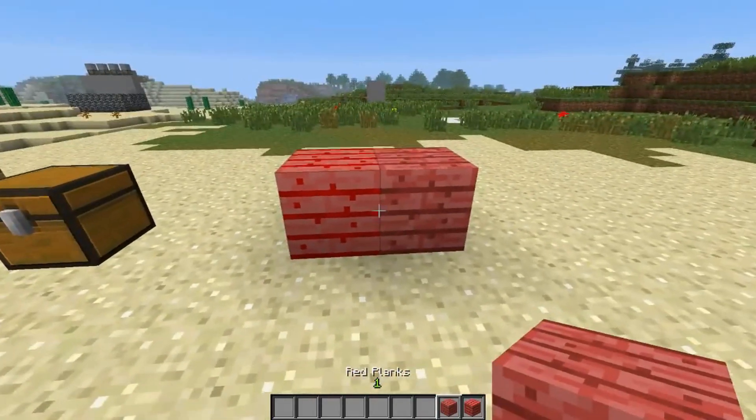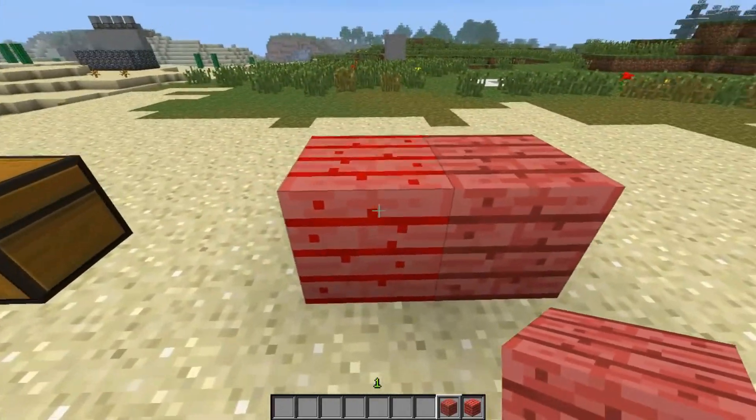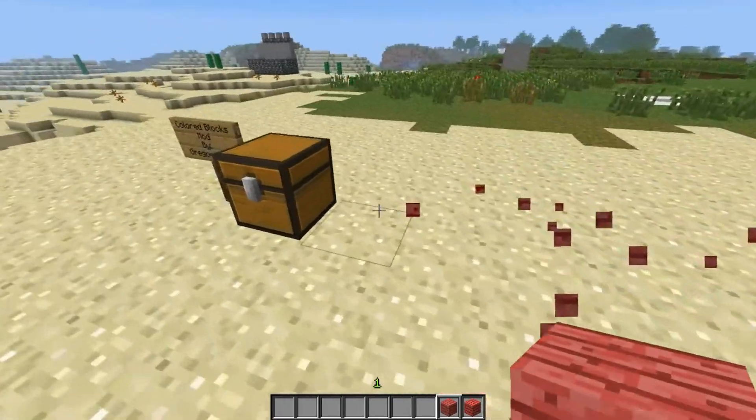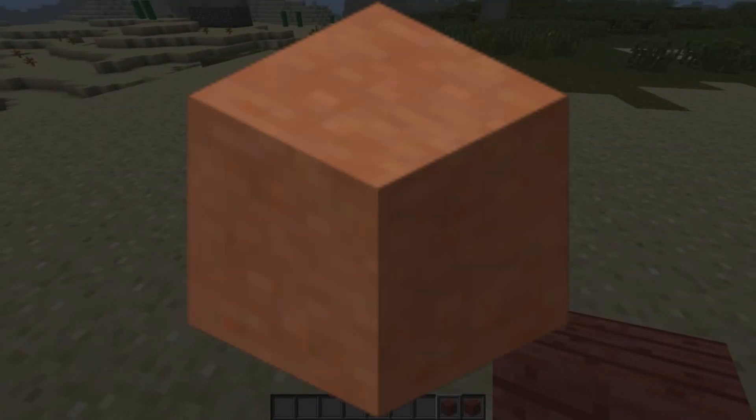Another item by Dinnerbone that isn't released yet is dyed planks. Dinnerbone posted a poll on whether or not he should add dyed planks to the game. The poll won, but Dinnerbone cancelled the idea sometime in development when he realized he had to add new slabs and stairs as well. The blocks were replaced with hardened clay.